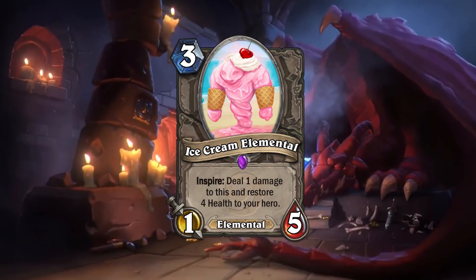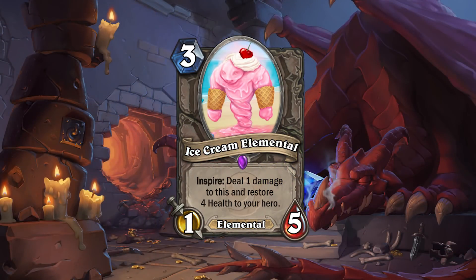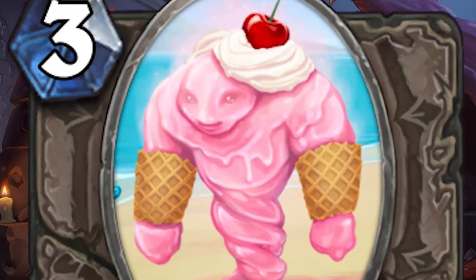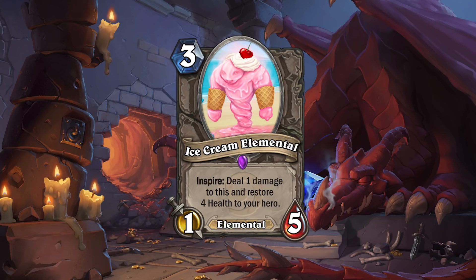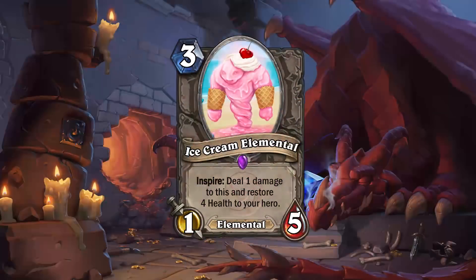Next up we have Ice Cream Elemental — so adorable with a cherry on top. Three mana, 1/5 Elemental with Inspire: deal 1 damage to this and restore 4 health to your hero. The flavor of this card is actually really great — just like when you're eating ice cream, you're slowly killing the scoop as your own body gains its strength. The card design gives a unique look to an underplayed minion category: the long-term healing minions.